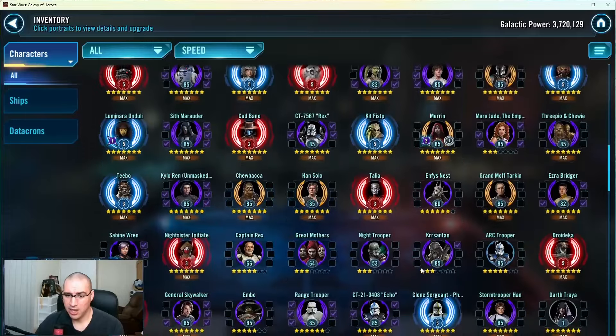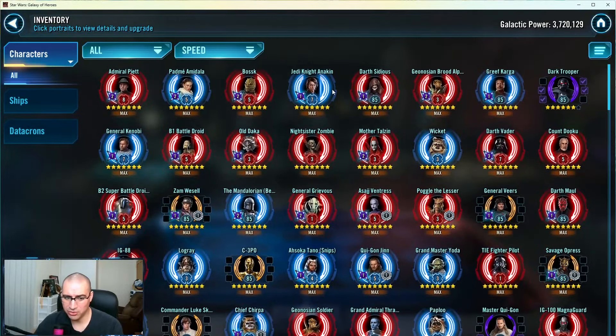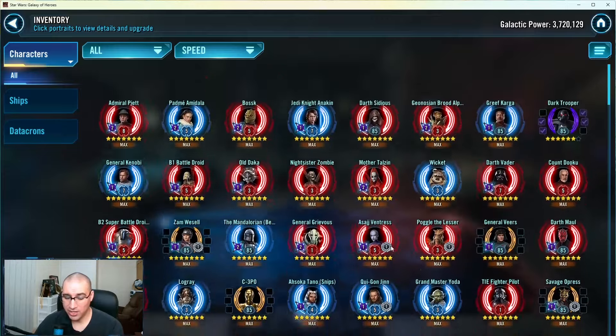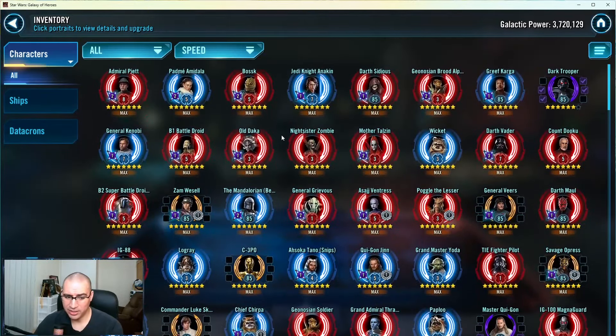That pretty much covers the entirety of your account. Let me know in the comments or in my testimonials if there's anything you want. I would like you to finish your Executor, start working on those assault battles - Jabba is your first GL, and from there you can go JML and maximize those lightspeed bundles as they come in for Rey and SLKR and anything else hopefully within November. Thanks for letting me look at your account, thanks for submitting, and I'll see you all next time - take care!